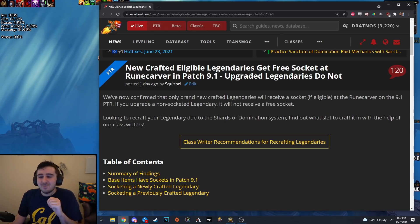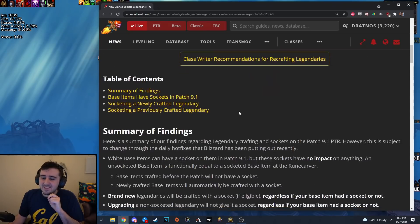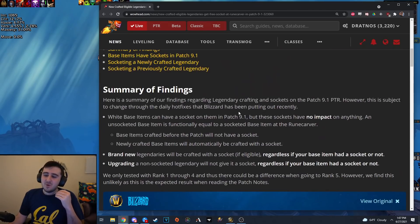And then this Wowhead article came out from Squishy, who we had on the Titanforge podcast yesterday as well — you can check that one out — where he tipped me off to this being a thing, which basically is: the sockets on legendaries in 9.1 behave differently than you would expect.